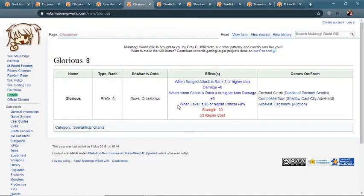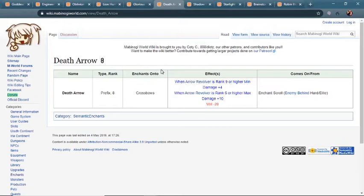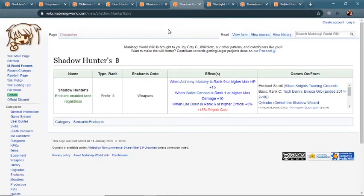Next up from there is Glorious — it's going to be a little hard to find, gives 11 max damage, and is a Prefix rank 8, so you will need to step up from rank 9. That's part of the use of the Engineer's Enchant suggested earlier. The next enchant is the Death Arrow Enchant — this one's for crossbows only, so you can't use it for bows; it gives 10 max damage. The next enchant is for those who like to gamble — it's a rank 5 Prefix, pretty common, and you can get it from weapons in a lot of different Shadow Missions. It gives 10 max damage, so it's no worse or better than the Lion Hunter's Enchant. The downside is the +15% repair cost, but the upside is if you can succeed this one, you can then step up into the next bracket of enchants.